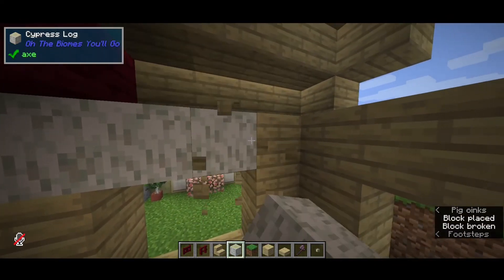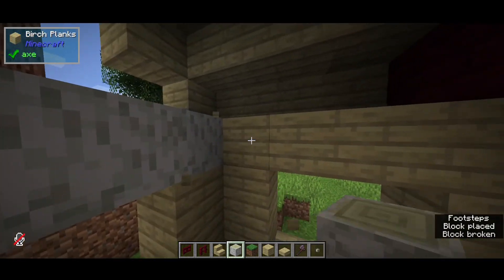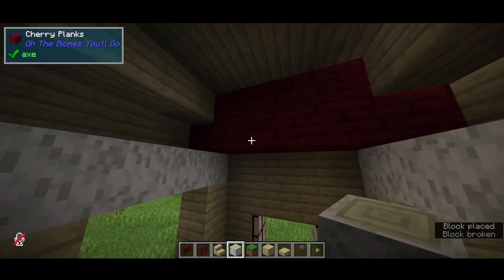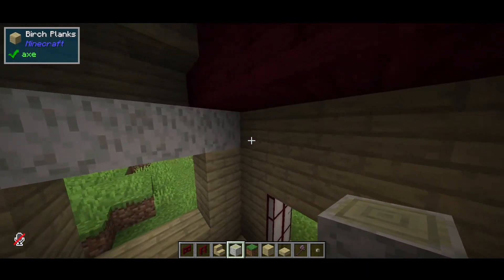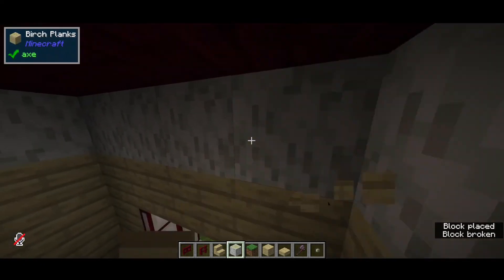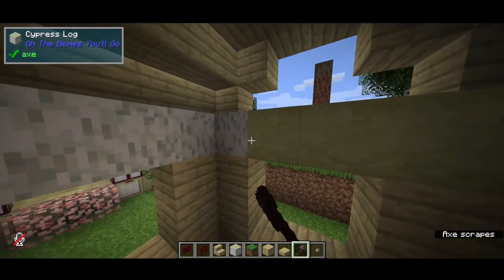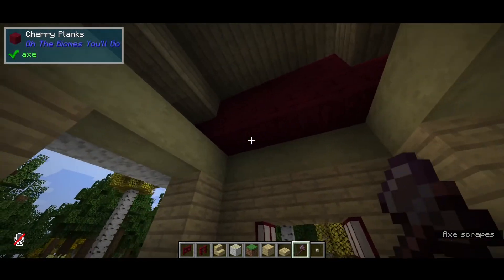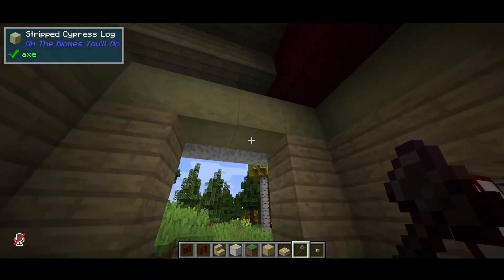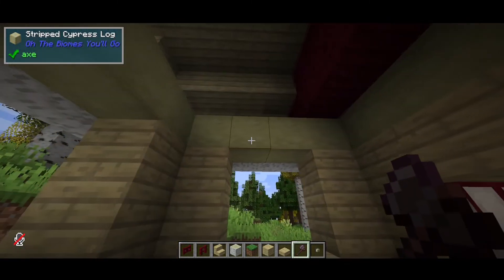I'll just use cypress again on the inside to minimize the amount of blocks I'm using here. That's more or less what we had before. It does give a little bit of an effect — not quite the same as over there. It's not as nice because it's a completely different color — pale yellow as opposed to tan or very light brown.